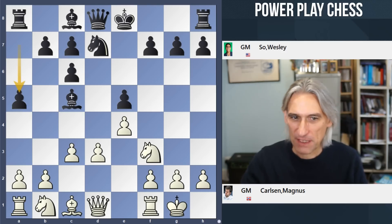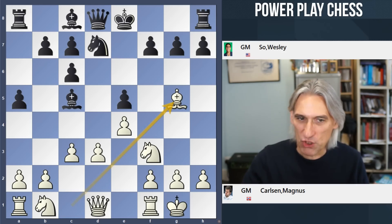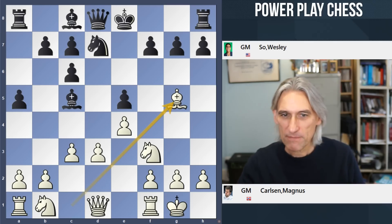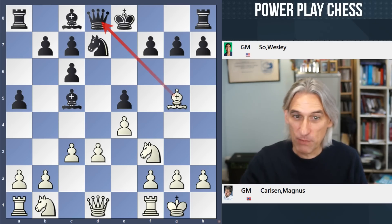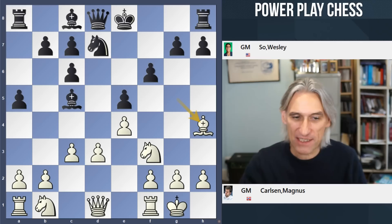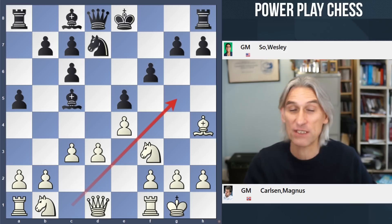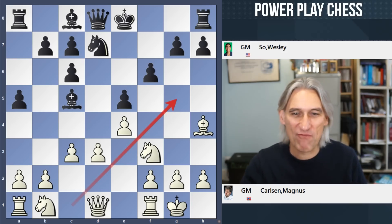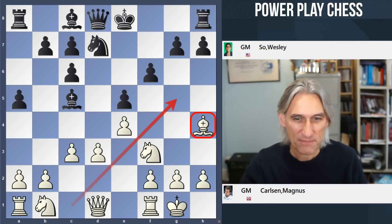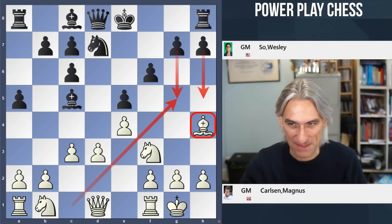a5 — that prevents white gaining space and gives the bishop somewhere to drop back to. Bishop g5 hits the queen, and we're already in slightly uncharted territory. But Carlsen does like to play this bishop out to g5 at a very early stage — we see him do this so often in Spanish positions. It's very provocative, very typical of his style. He's tempting black to push forward with these pawns.